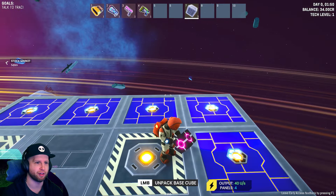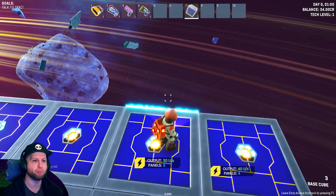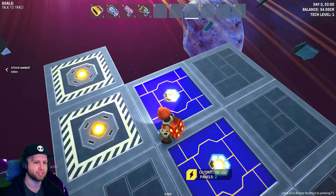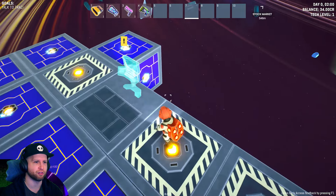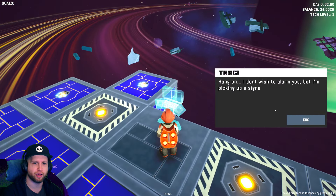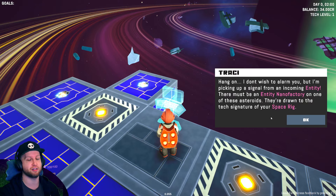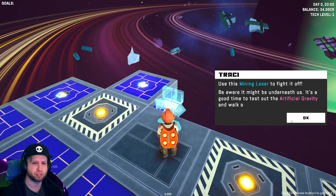I don't care, I'm just going to put down everything that I can. Output - oh okay so these output power. There's an entity nearby - entity nanofactory on the other asteroids. They're drawn to the tech signature of your space rig. So as we get our space rig bigger, enemies start coming at me - that makes sense. Use a mining laser to fight it off. Be aware it might be underneath us - good time to test out the artificial gravity and walk off the side.